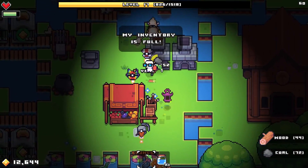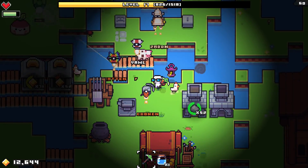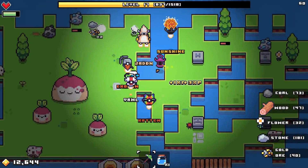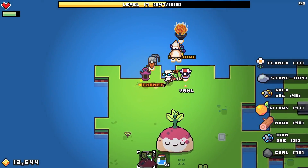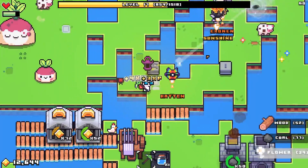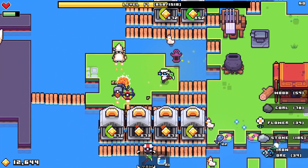Hello everybody and welcome back to Forager. My name is Twister and today we are back with our lovely drones. I did a little bit of research on them - they are apparently not OP. They are a late game item. We just got them a lot earlier than intended. We got really lucky by getting these five drones and by getting the MPs that we sold for a lot of money.